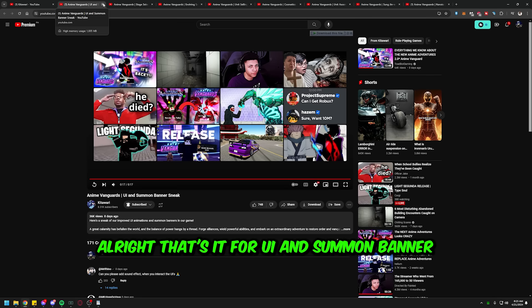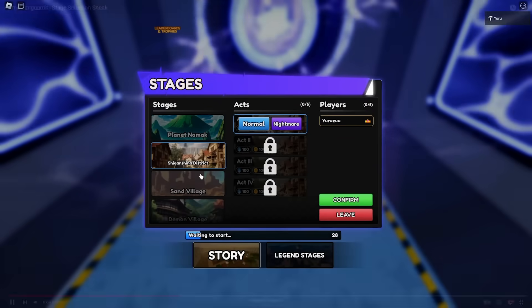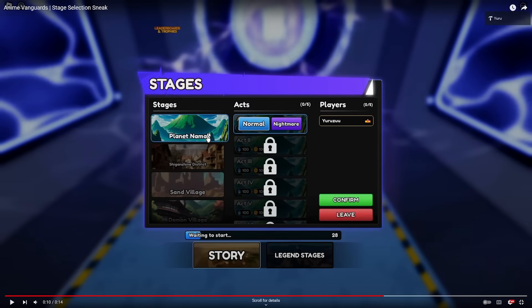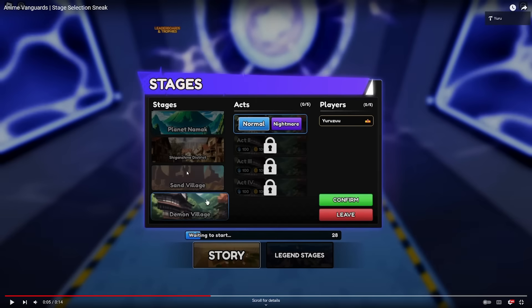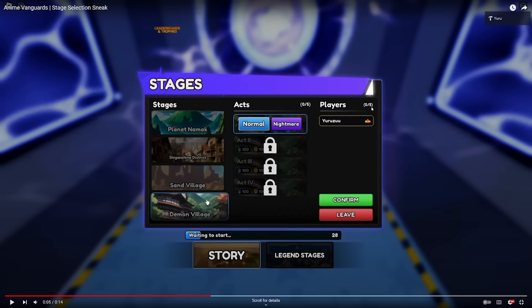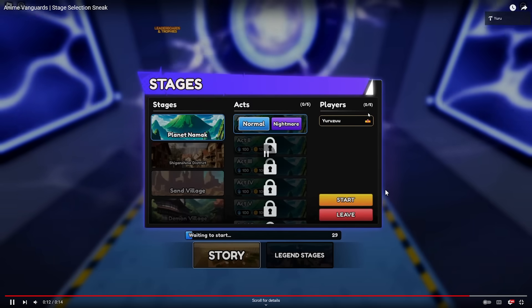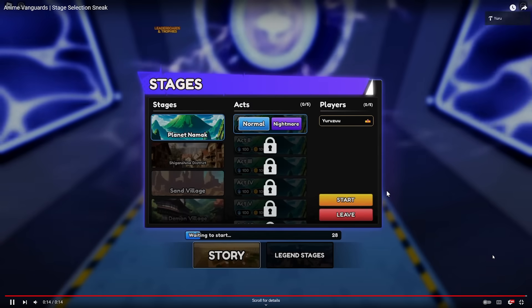Let's go and check out the stage selection. This is when you go and select your gameplay or map. I like how they're using actual images for the maps — it looks cool. There are six acts. We got story and legend stages. You select the stage on the left side, select which act you're going to try to beat in Normal and Nightmare mode. And why am I seeing five players? If they actually do a five-player team, it would be easier to do leaderboard runs. Imagine five-player LB runs — that's insane.